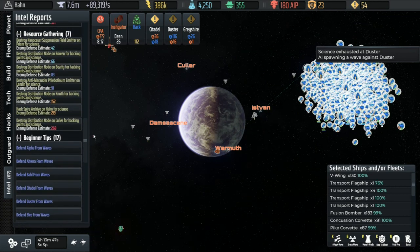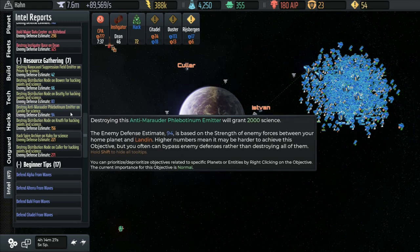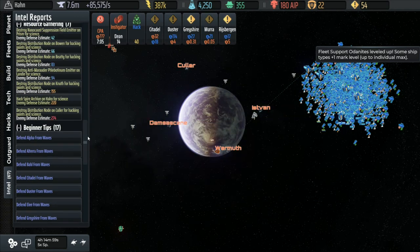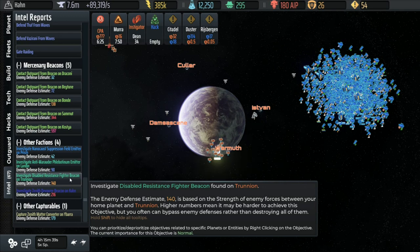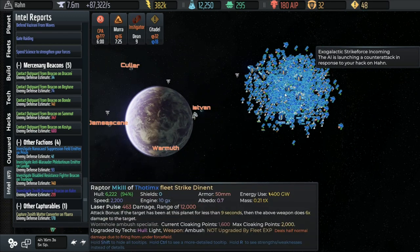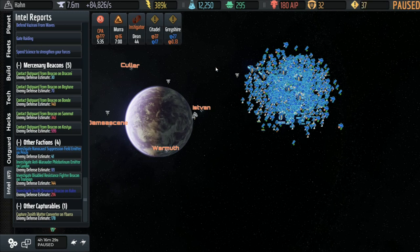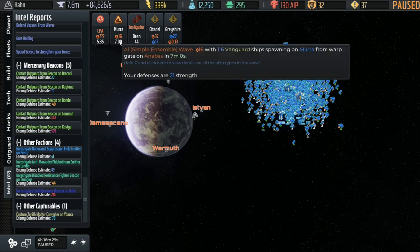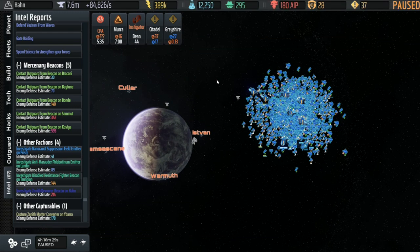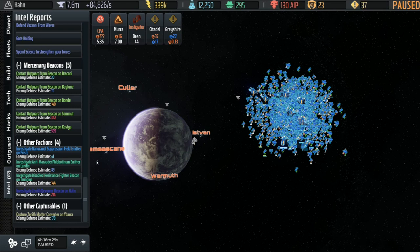Let's take a look at our resources. We could get some science from knocking out the Anti-Marauder Emitter, but we'd release Marauders - we aren't going to do that. If we go down to our Factions, there's a Resistance Fighter Beacon we could release, and those would actually help us. Hacking job complete. But I'm not going to bother activating those - we'll see all those Factions in other games. In any case, Exo Strike Force incoming based on our attack on Han. This Instigator wave is boosting the Hunter fleet - probably a good idea to put an end to that. We've got the CPA arriving. We have gained a whole bunch of science - 8,000 from that Spy Archive. Now let's invest some of it.